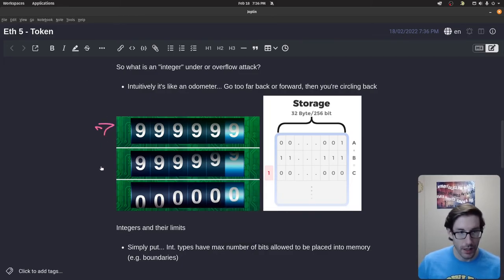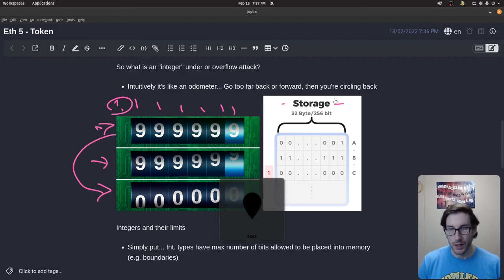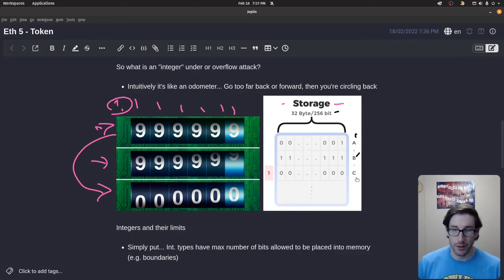Within your car you have an odometer, and in that odometer there's a series of slots — there's only a number of slots that can be utilized. Once you've gotten to the limit of how many miles can be clocked inside of the odometer, it's going to clock back over to zero. It's not going to go to the next slot because it doesn't exist. That same premise and ethos with odometers applies to the way that your integers are stored within memory.